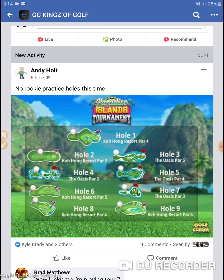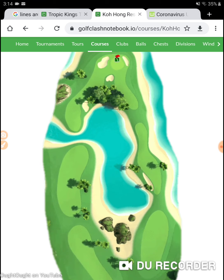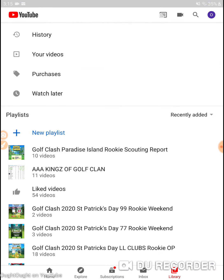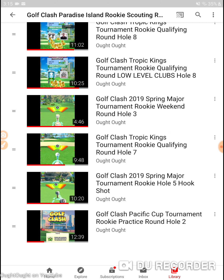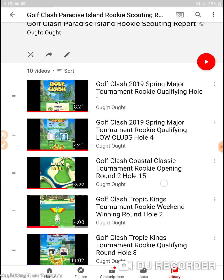If you're not a subscriber to the channel and you like the content, please hit subscribe. I've set up a YouTube playlist called 'Golf Clash Paradise Island Rikki Scouting Report' with 10 videos. I put hole number eight — from the Tropic Kings — in there with upper and lower developed clubs from both sides, since it plays a little differently side to side. The rest of the holes are pretty straightforward.